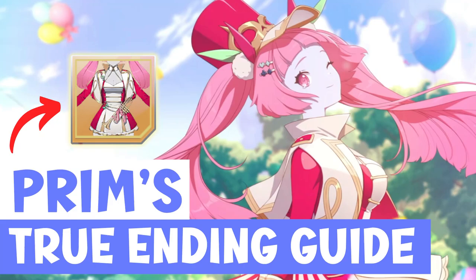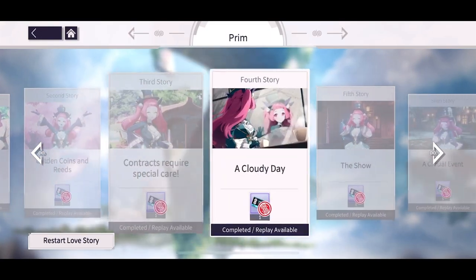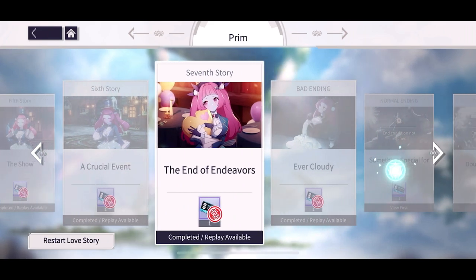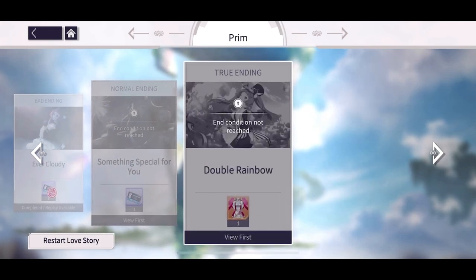Hi guys, it's Happy back! Here's the quick true ending love story guide for Prim to unlock her veteran parade leader costume. Choosing the correct responses from certain conversations you have across the seven stories with Prim will get you to the true ending. Three possible endings can be reached depending on your responses, and our goal is to get to the true ending which rewards the costume.